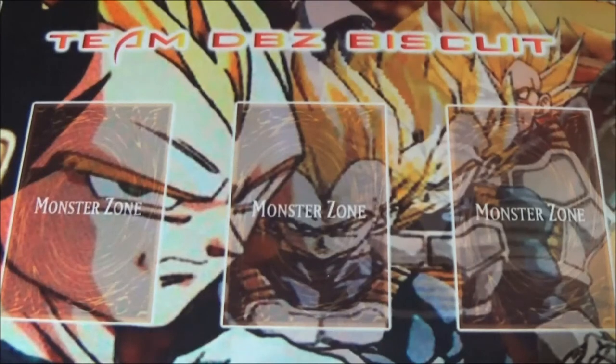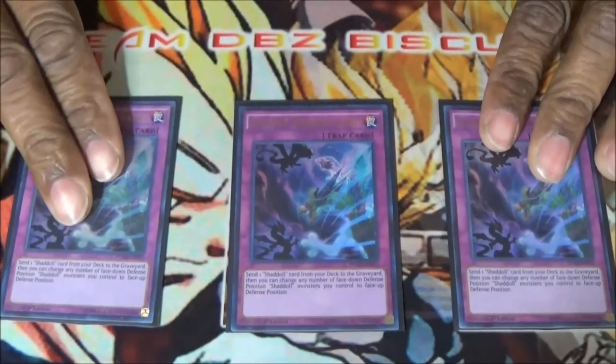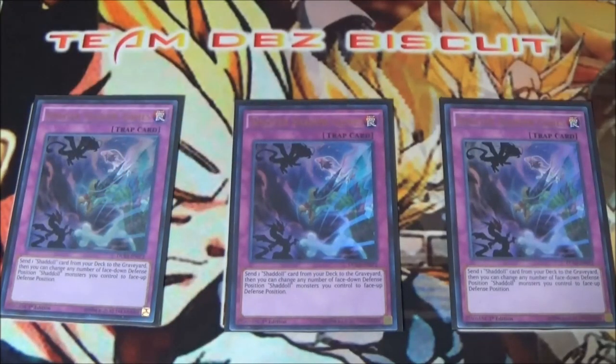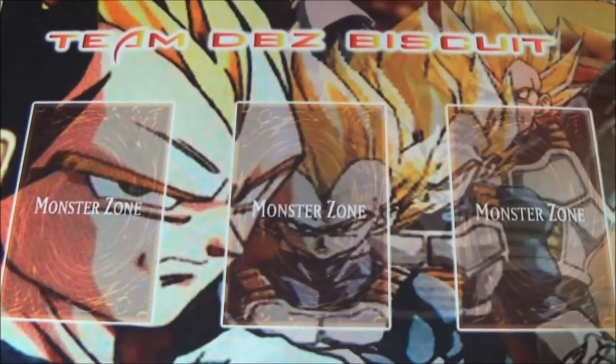Lastly for our traps, we're running three Sinister Shadow Games. Like I said, this could be an MST, it could be a Rota, it could be a Foolish — it can be whatever you need it to be. By sending those Shaddoll monsters to the graveyard it can help you set up your graveyard and set up your plays for next turn. And that is it for our main deck. For our extra deck...